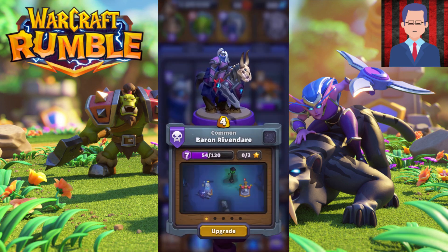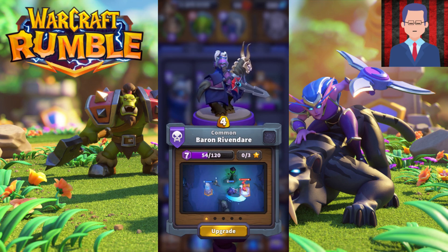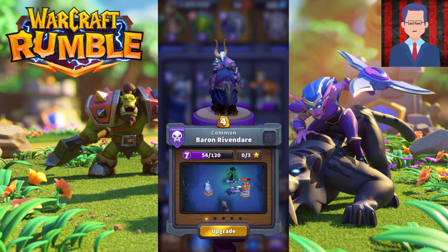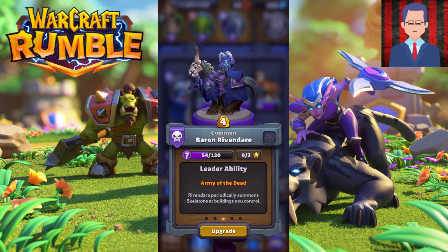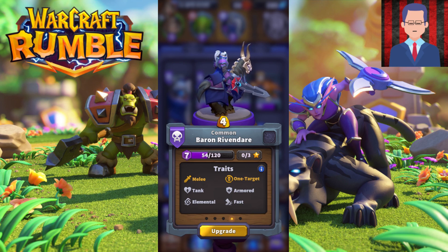The third recommended leader is Baron Rivendare. This guy is really great because he spawns little skeletons right beside your tombstones — your turrets — which adds even more tankiness for your whole team. Just play him and then put a ton of AOE or damage-dealing troops behind him and you will get a lot of value. He's melee, single-target, and also a tank, so place him in front to tank for your DPS units.